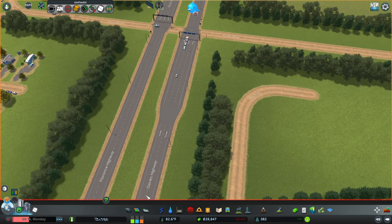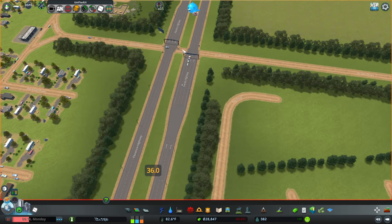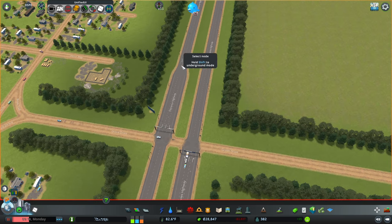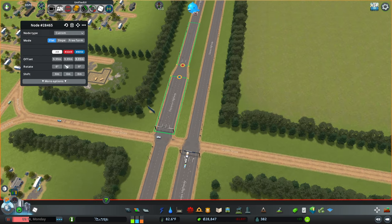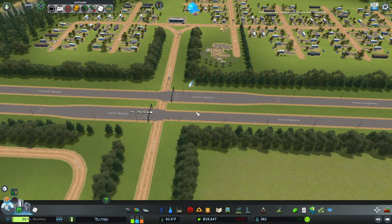Yeah, that's what we want. Let me control-drag this out a little ways — like 36 units. How does that look? Maybe — there we go, yeah, we'll go with that. Obviously at some point I'll learn how to do these properly and make them look better.